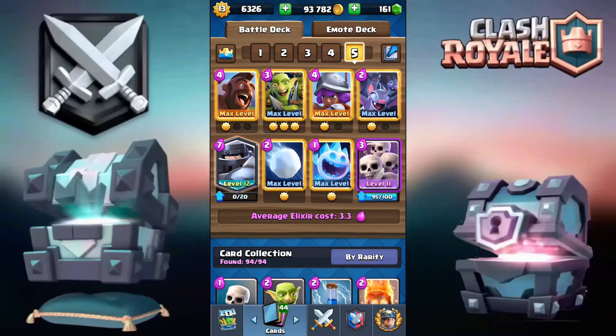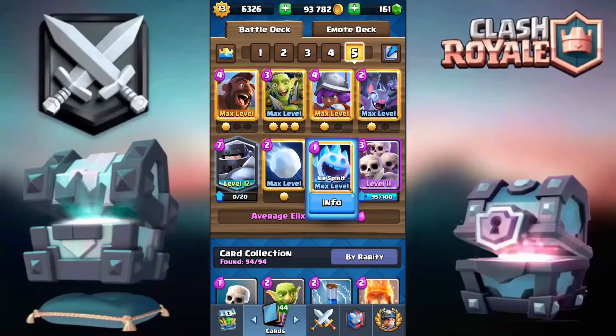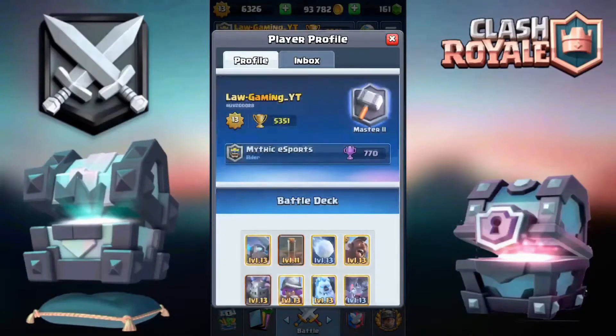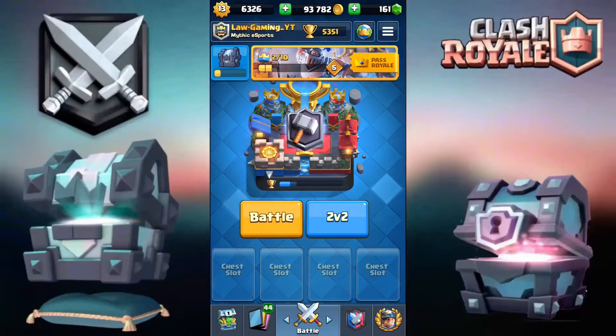For the Ice Spirit you have the same cards. For the Snowball you have the Zap, and you have the Freeze if you want. You also have Arrows if you're in a lower arena, and Fireball as well. For the Musketeer you have the Witch, Executioner, Wizard, and E-Wiz. There are four bait cards in this deck, which makes it more of a hybrid bait-cycle deck.